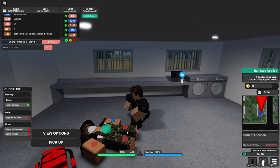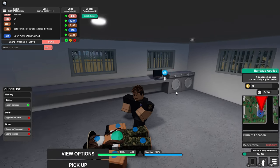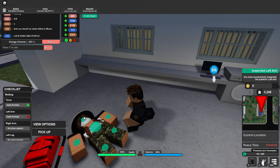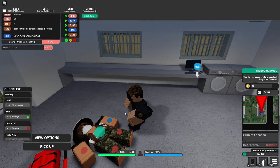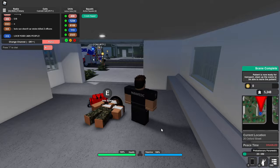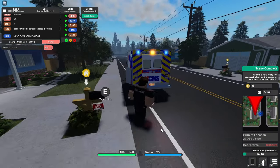We're gonna apply some bandages to her torso right here. Now, do we have any more places where she's been stabbed? Yes — she's bleeding in her arm, meaning we're gonna apply some bandages to her arm as well. There we go.